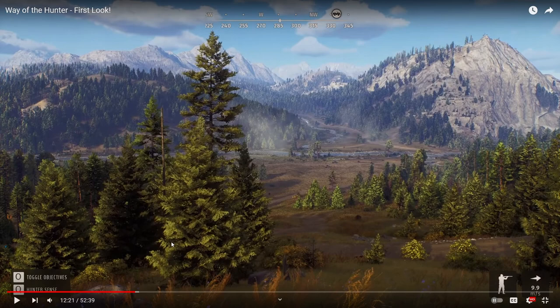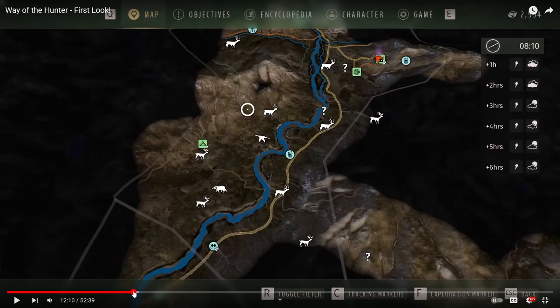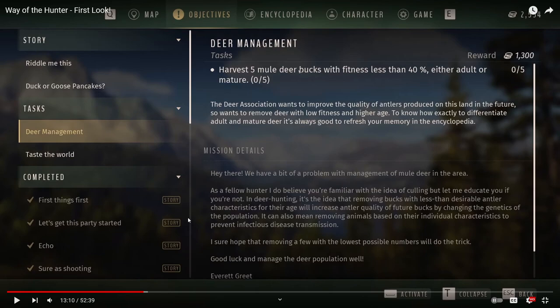If we look at the map, you have icons for different animals. For example, a mule deer icon — if there are low health, low rating deer in an area and you kill them, it will actually improve the quality of the population. But if there's an area with a load of trophy game and you kill it all, you'll lower the grade of the population. So you have to be picky — you can't just shoot everything on sight. You need to think about population management.